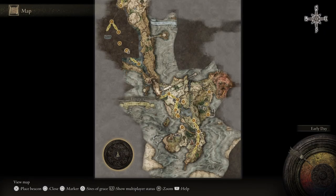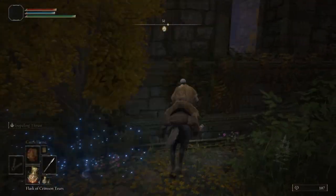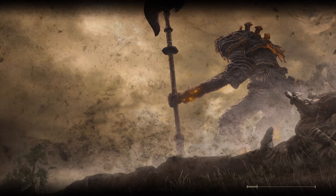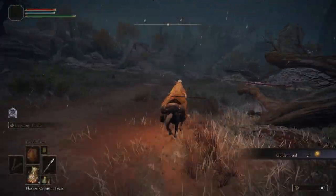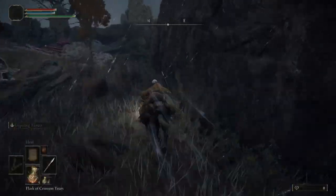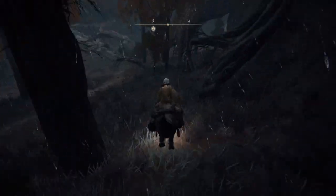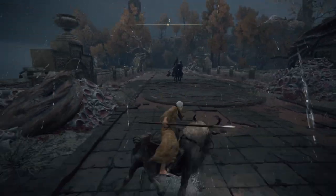After buying the dagger, warp back to the Third Church of Marika. You're going to want to turn the time to nighttime. Take the teleporter just northeast of the church — this will take you to North Dragonbarrow. Follow the road south, pick up the next upcoming grace (you don't need to rest there, just touch it), then follow me east and then south. The next thing I'm going to do is the Knight's Cavalry cheese.